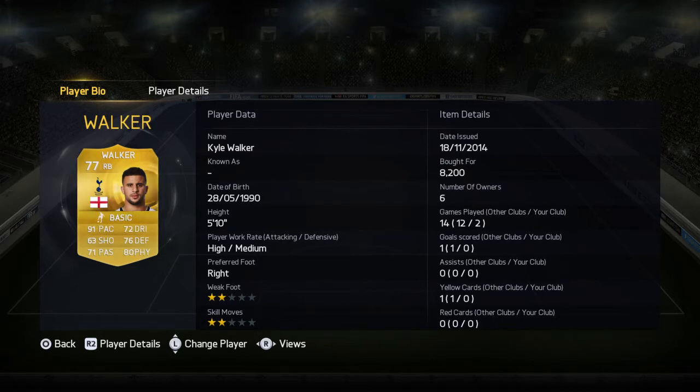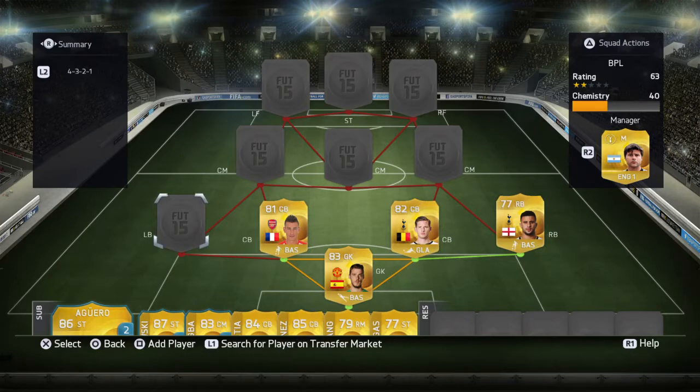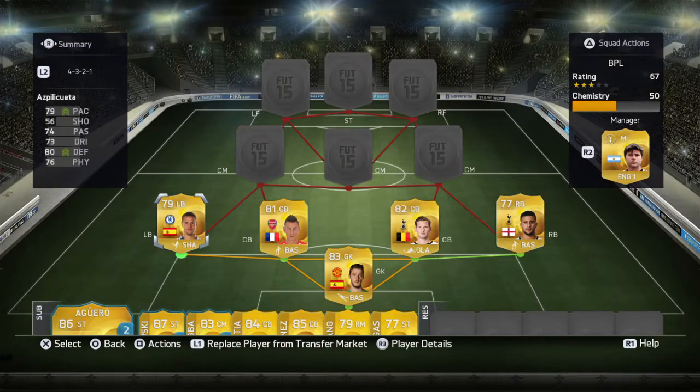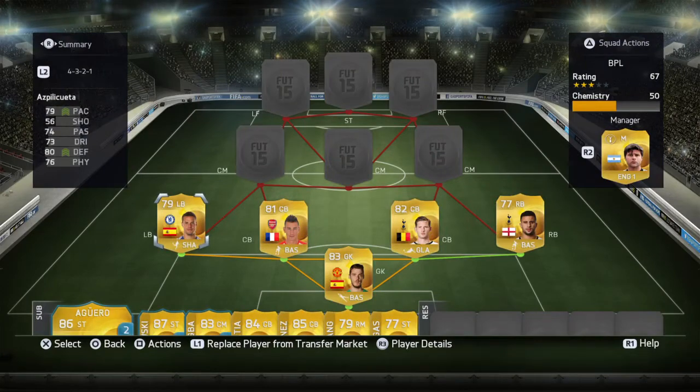In the right back spot we have Kyle Walker — around 8.2k. It's just amazing the speed he gets back with. On left back we have Azpilicueta at 3k — he's a decent all-round defender who goes forward and does all the good stuff.